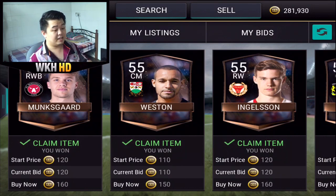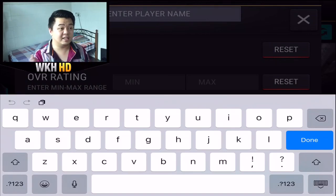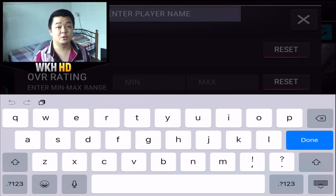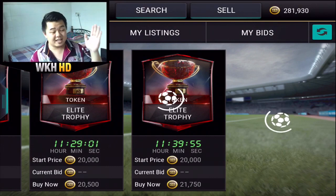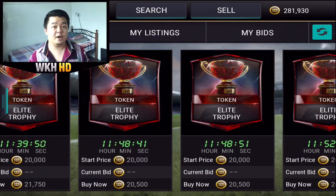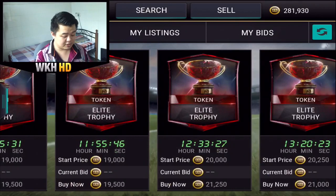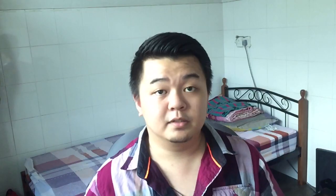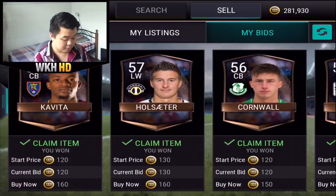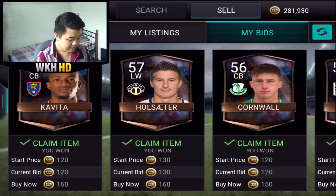This method is really effective. Nowadays I don't really sell elite trophies because the price is going down so bad. That's why you'll see I do a lot of team heroes pack openings. Now it's better to collect as many elite trophies as possible because bronze players are really cheap right now. I would not prefer you guys selling your elite trophies for now — just keep them, and when the price goes up, easy money.